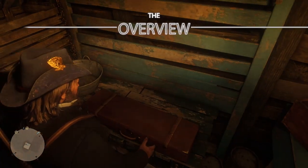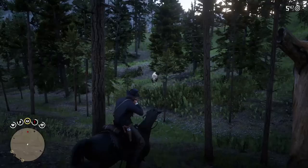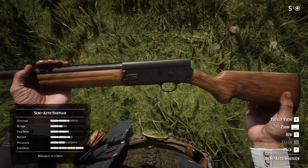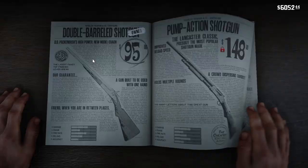Hello everybody! In this video you will learn how to obtain for free the most powerful shotgun early in the game, that in a few seconds can kill even a bear. This weapon is a semi-automatic shotgun with 5 bullets in one load that you can shoot in a row. This weapon is the best for close fights or for hunting, and it would otherwise cost you $225.